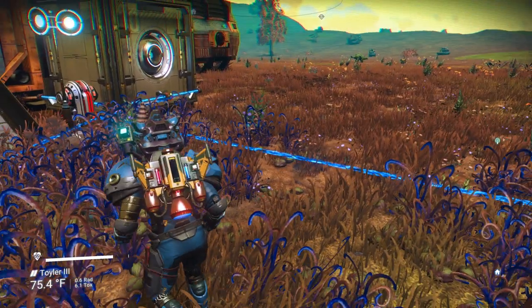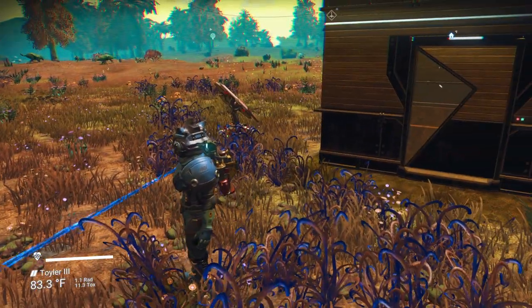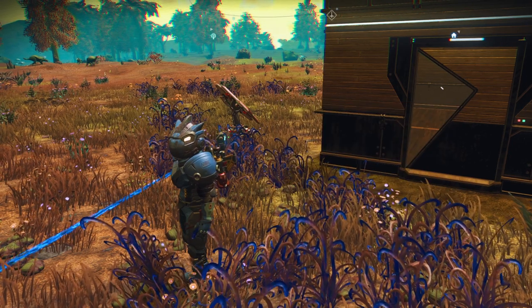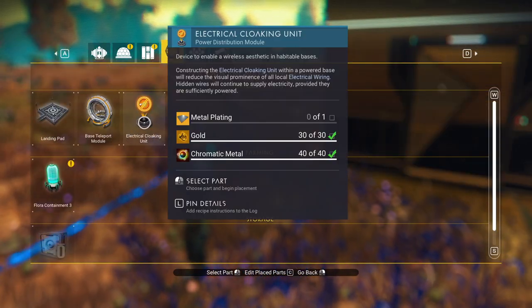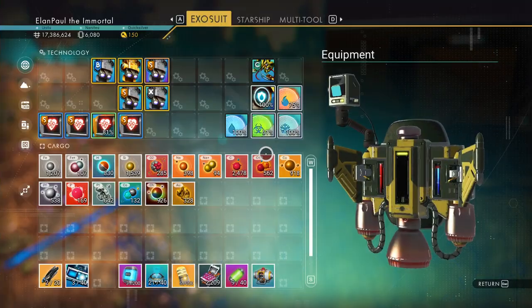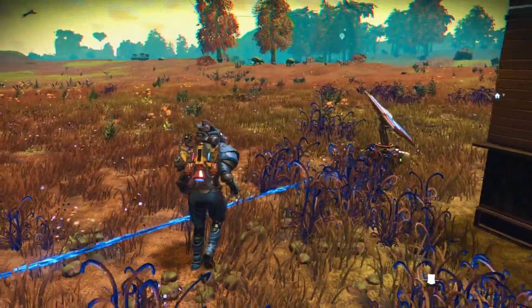The wires everywhere are ugly — we all know this. I could dig holes in the ground and bury them, but there's an item you can get called an Electrical Cloaking Unit, which we make with gold and chromatic metal. I'm going to go ahead and construct one because I know we can get more gold and chromatic metal later on. Now you can put it right out in the open if you want — I like to bury mine so you can't see it.